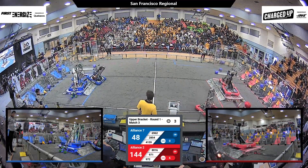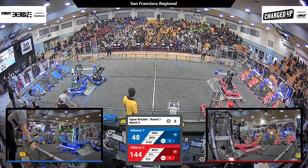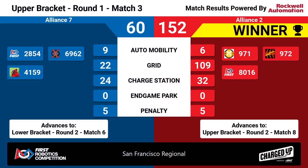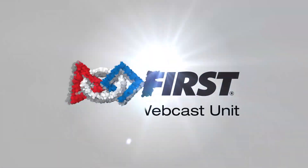We've got 971 and 972 on the charge station, going for the triple on blue — not quite getting it. That's okay, that is all for match number three. With a score of 152 to 60, the Red Alliance will be moving on in the upper bracket. The Blue Alliance will continue in the lower bracket.